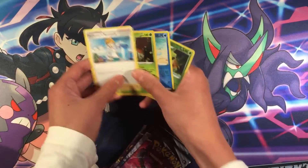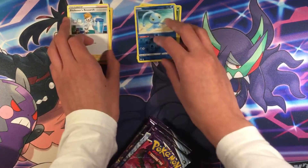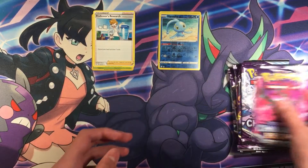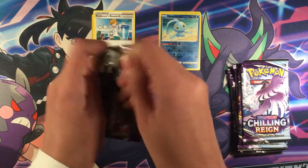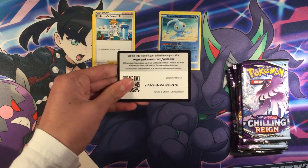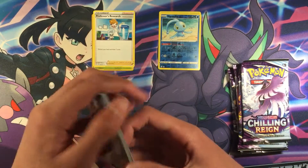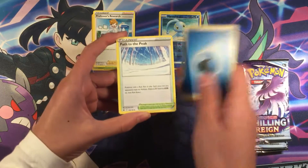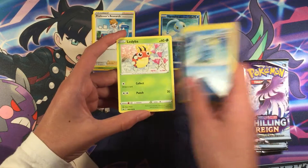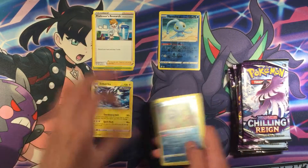Let's go ahead and open 8 packs of Chilly Rain. First pack — for the front, we have Wallenchi, Path to Peak, Castform, Lovesta, Sobel, Ladybug, Castform, and Zepstrika — Radicular Rare.